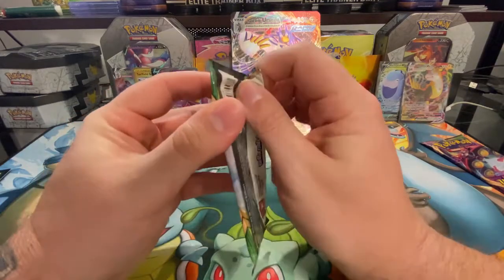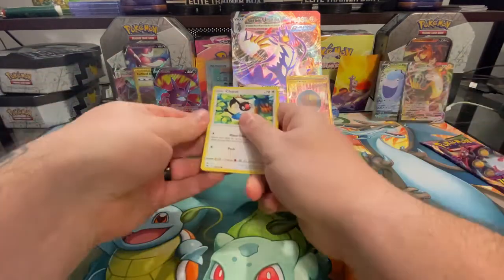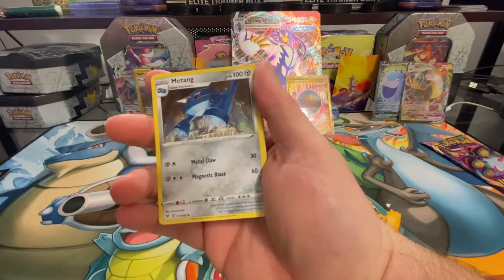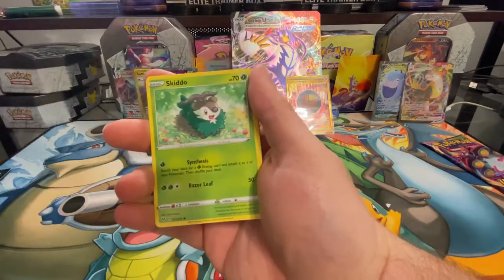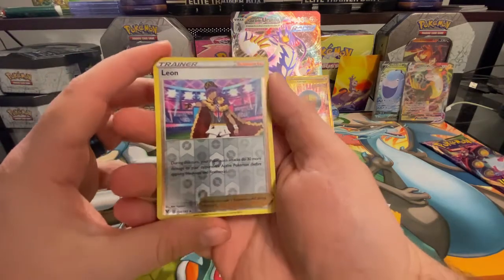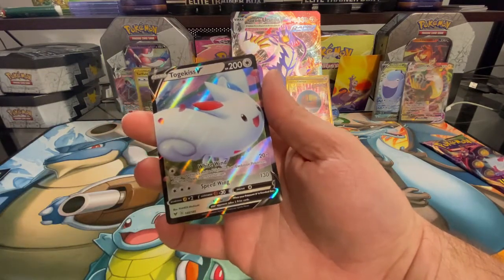Let's see what Vivid Voltage has. Still going after that Pikachu — I pulled him off camera before I started the channel and that's really what motivated me to get back into Pokemon. I know we just reached 150 subscribers, still shooting for 200, and I'll keep putting out videos if y'all keep watching. Here we have a reverse holo Leon and a Togekiss V — a hit out of that, that's good!